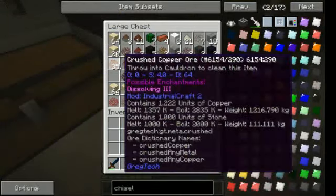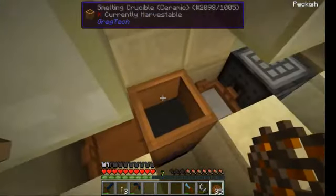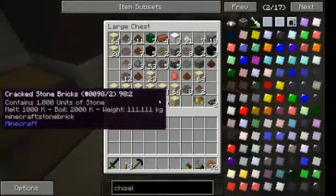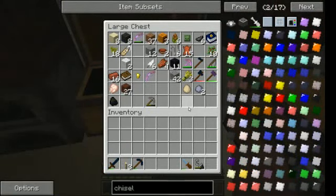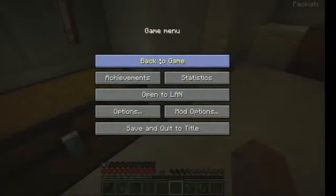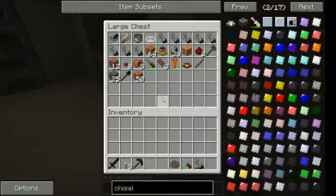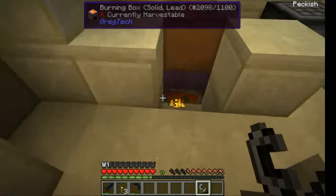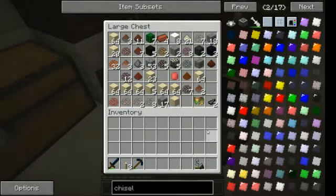If I want to make some copper plates for example, to save on materials, I do one, two, three, four. You also saw some liquids — the stone in there is why you need the plates, because it's the only way to remove the stone, and you will need to remove it because it uses up space.